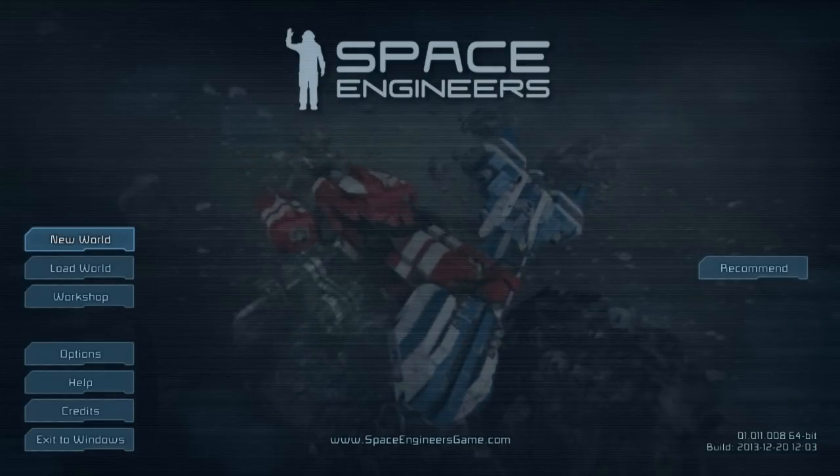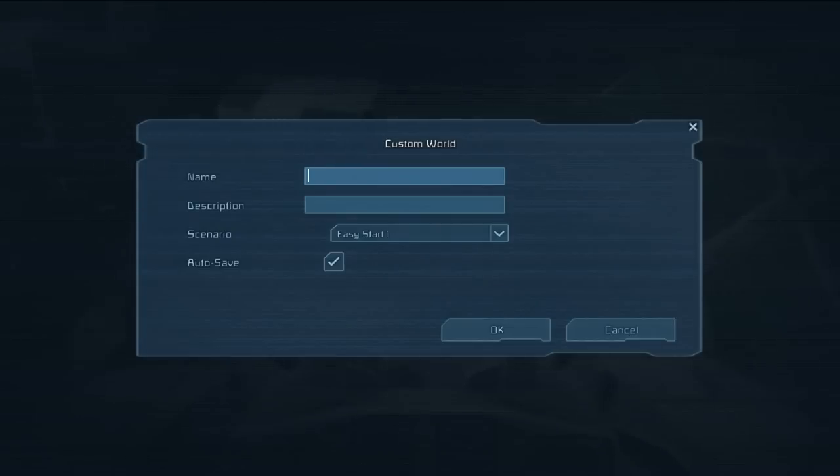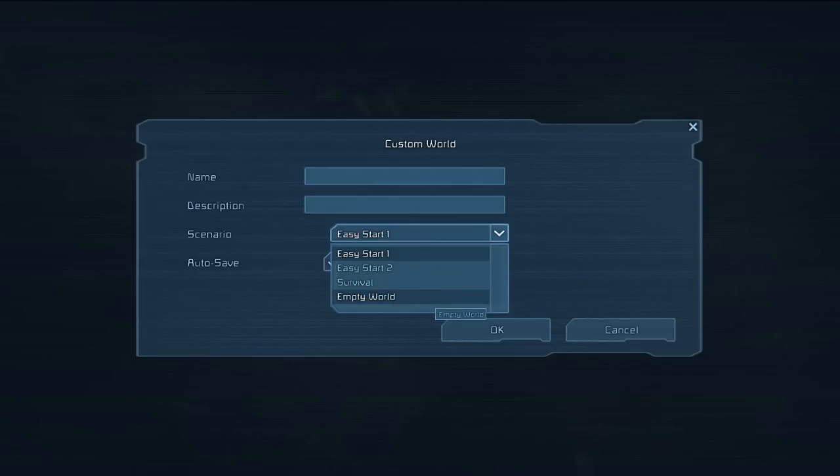First off I'm going to show you 'New World', which allows you to create either a Quick Start — which loads from the Easy Start One world — or Custom World, which allows you to choose from Easy Start One, Easy Start Two, Survival, and Empty World.